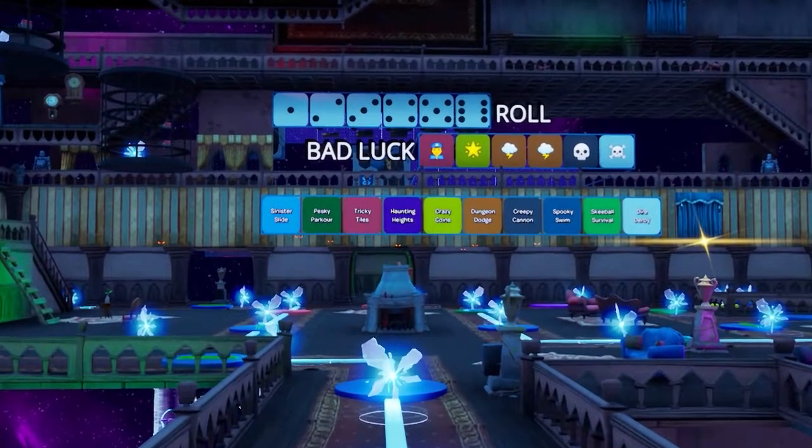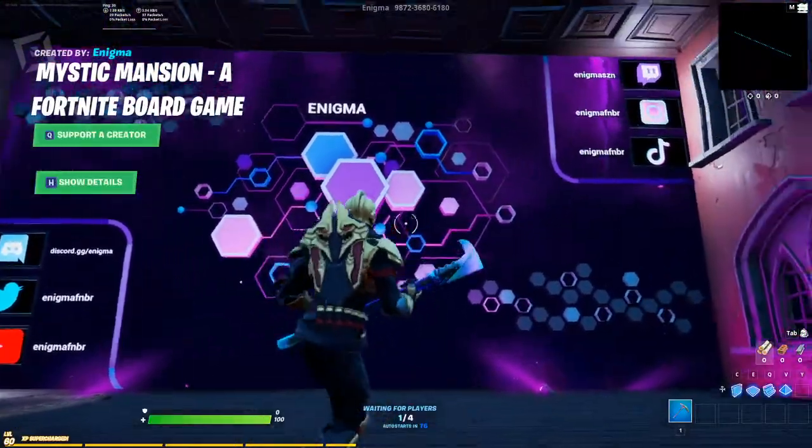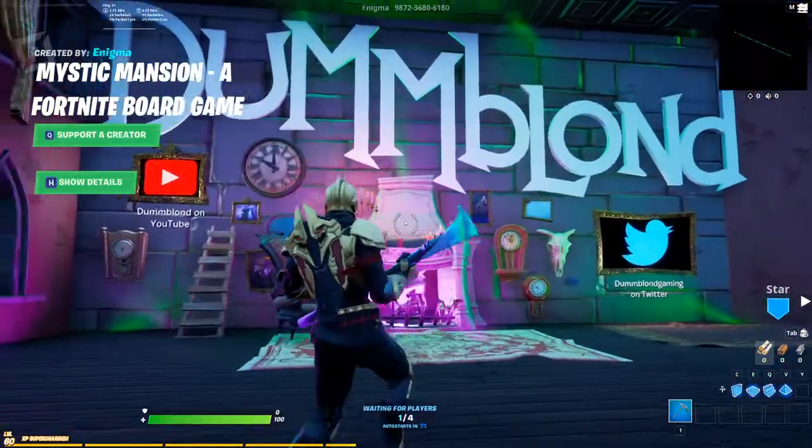What's quackin' gamers? That's right, we officially now have Mario Party in Fortnite Creative. This spooky rendition of everyone's favorite party game by Enigma and Dumb Blonde is now in matchmaking, and boy is it fun.